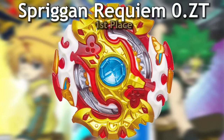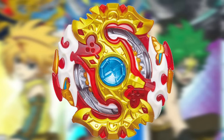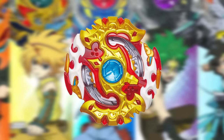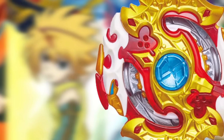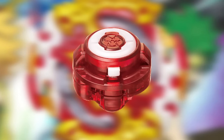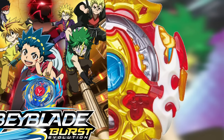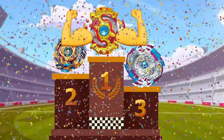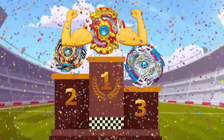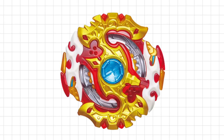The most popular God Beyblade is of course Spriggan Requiem with a whopping 1,848 votes — that's like more than a third of all the votes. This Beyblade seriously had it all: rubber on the layer allowing it to steal spin like Fafnir, the metal God chip like the metal on Longinus, a heavy disc, a driver that allowed it to change into three different modes, dual rotation from Legend Spriggan, and the popularity of Shu Kurenai. It was a monster in the anime and an absolute monster in real life, dominating tournaments even after the God series ended. Spriggan Requiem is by far the most popular God Beyblade.